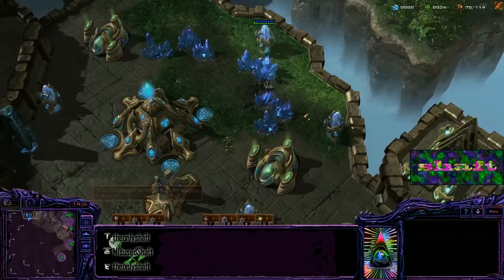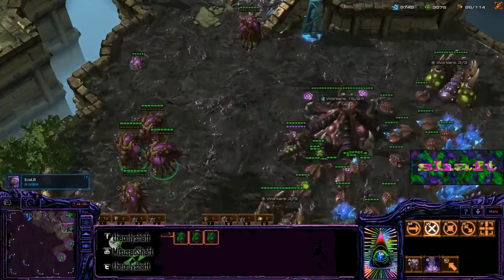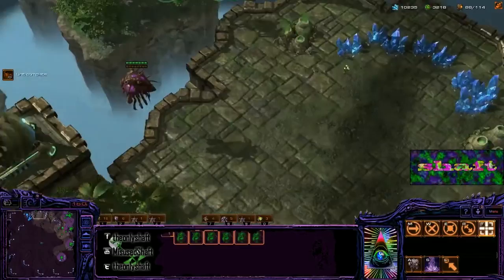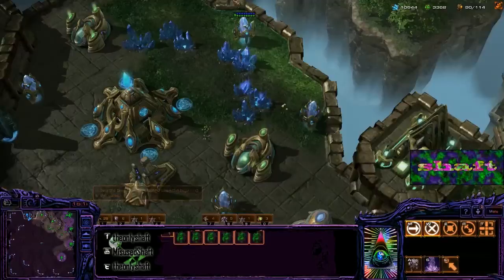Now if you want to go ahead and replenish that mineral line — this is a technique we call carpet bombing, and it is actually extremely potent. Essentially what you want to do is just drop banelings into the mineral line in the same fashion we just did.